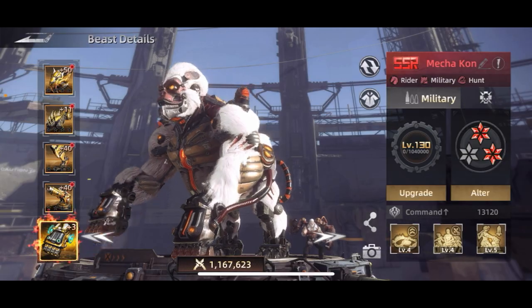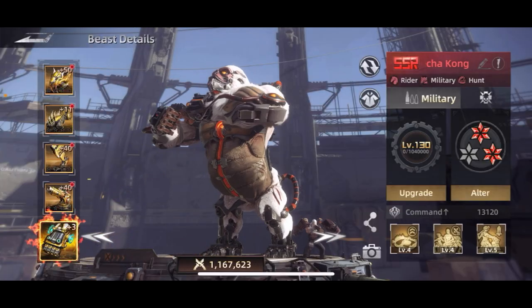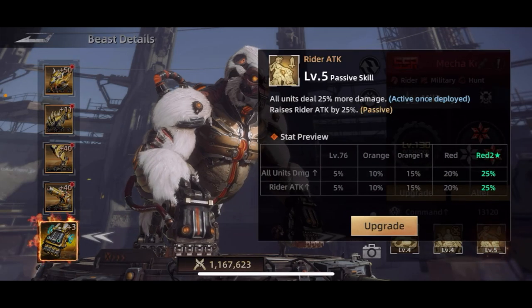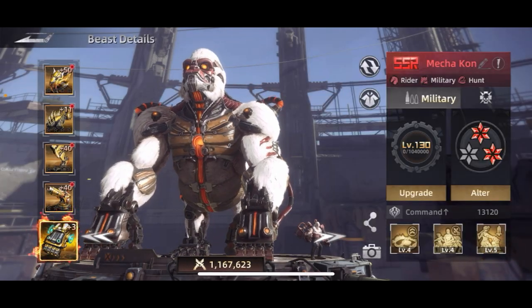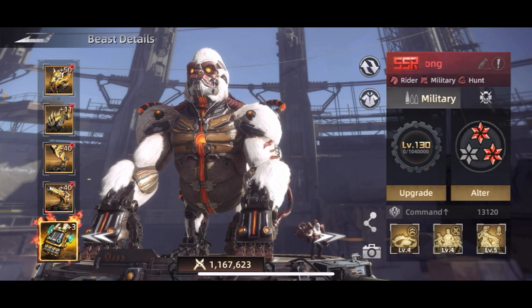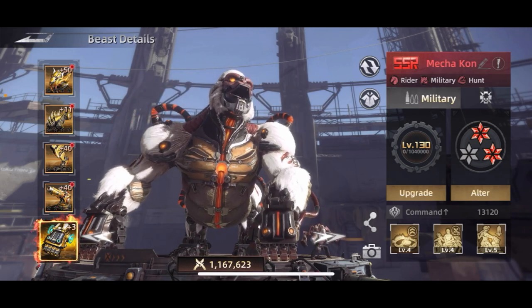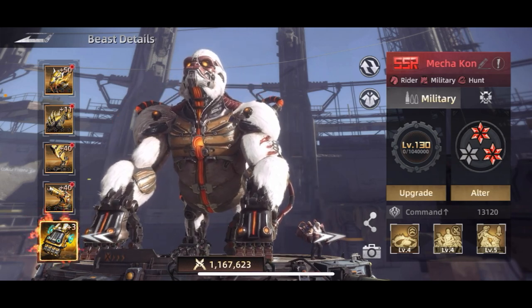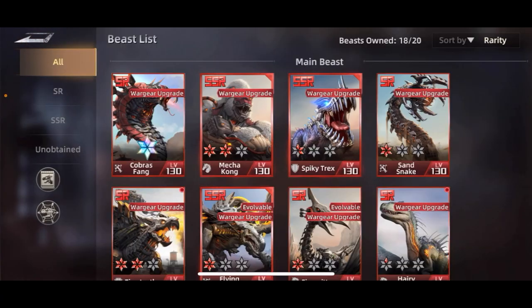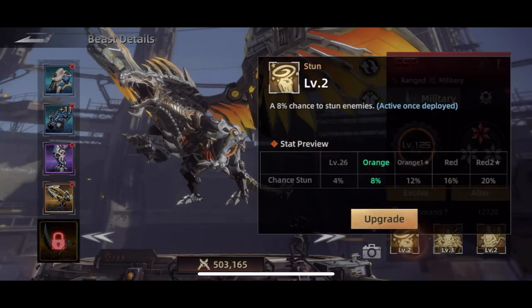A lot of the actual paid dinos — the SSRs — are better. Some of them, like Caesar, you can get legitimately but very slowly. Caesar has two abilities that both affect combat, and he's a rider, military, and hunt type, so hunt affects march speed, hunting abilities, and the chance of catching things. So he's a little bit better.